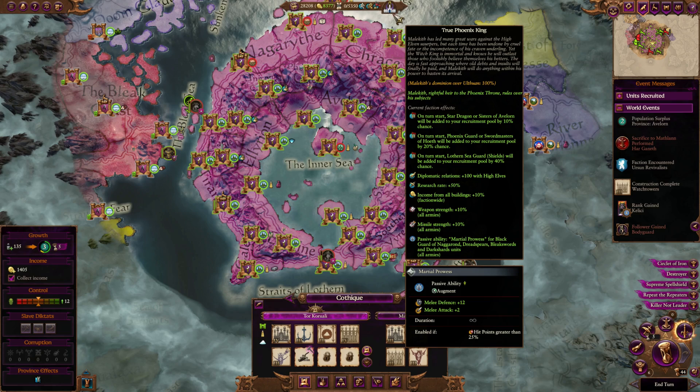What you can see on screen right now is what you get with complete dominion over Ulthuan — there are a lot of bonuses. Stuff for all your armies, extra diplomatic relations with all remaining High Elf factions, and a 50% increase to research rate, which fits well because by the time you take over Ulthuan you're probably in the last stretch of the tech tree anyway. You even get martial prowess for your Black Guard, Dread Spears, Bleakswords, and Dark Shards — all armies. The benefits are pretty good and it will take a while to get there in a normal campaign, but I feel like this gives you a proper reason to have a proper endgame for Malekith, which a lot of vanilla characters honestly need.